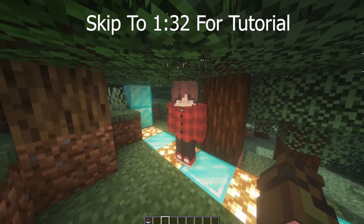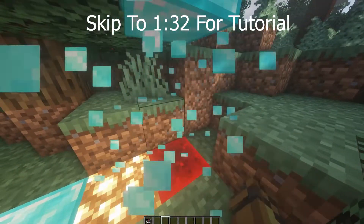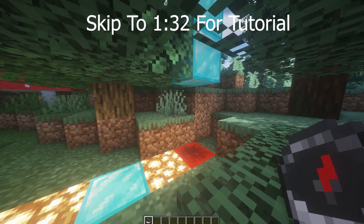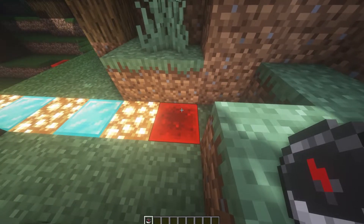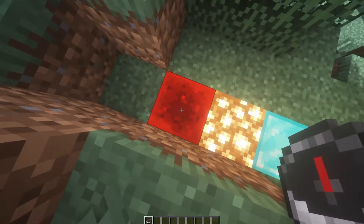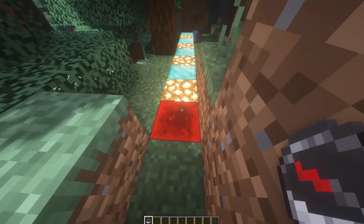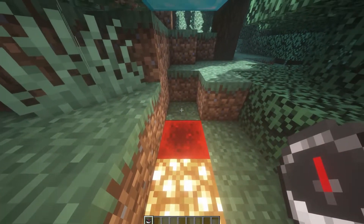Currently my world spawn protection is 10 blocks. This is my spawn point. It's pretty simple to find the middle of your world spawn — simply break your bed and then follow your compass. As you can see, I found my world spawn right here. I can tell it's my world spawn because if I stand on this block the compass points forward, and if I stand on this block the compass points backwards.